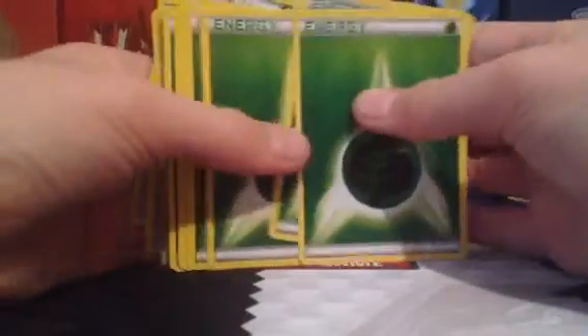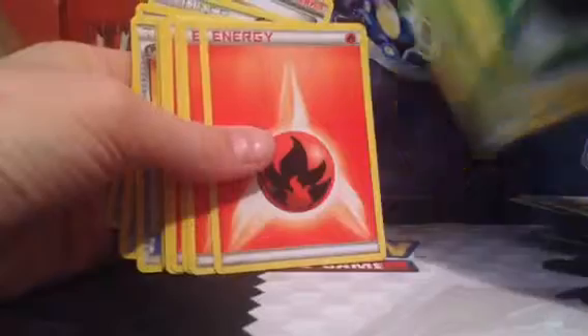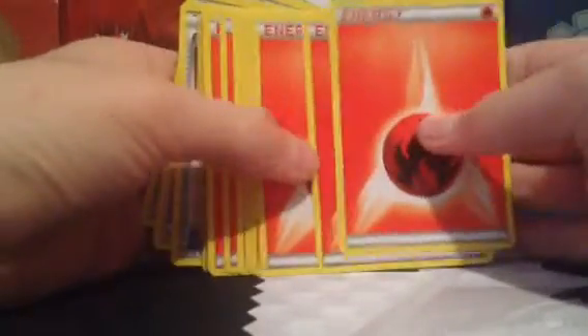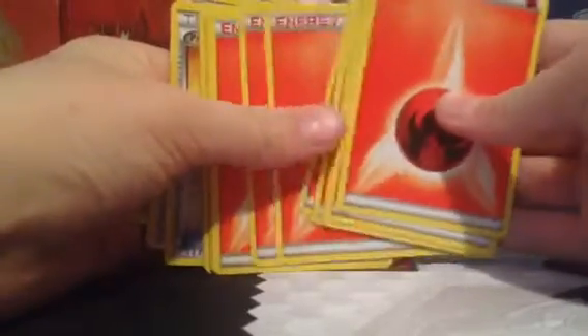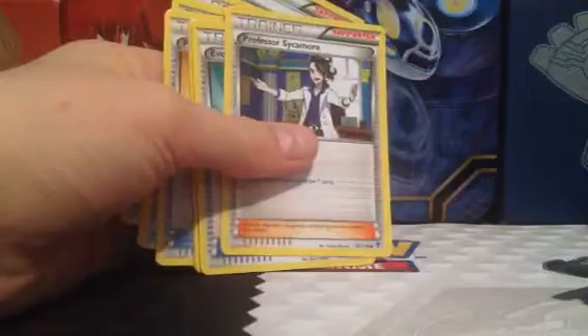We've got some Grass Energies — 8 Grass Energies. And we've got some Fire Energies — 10 Fire Energies right there.